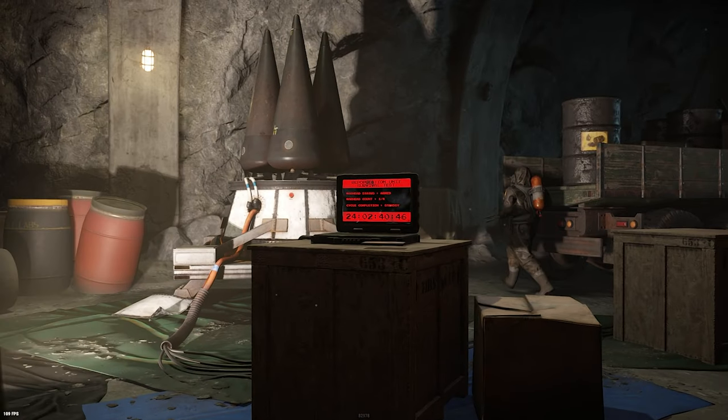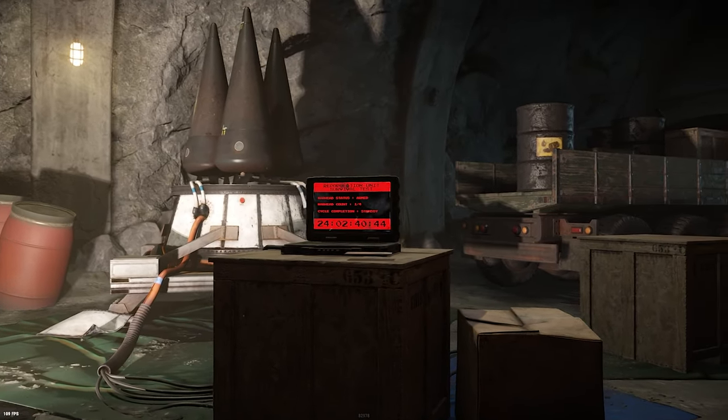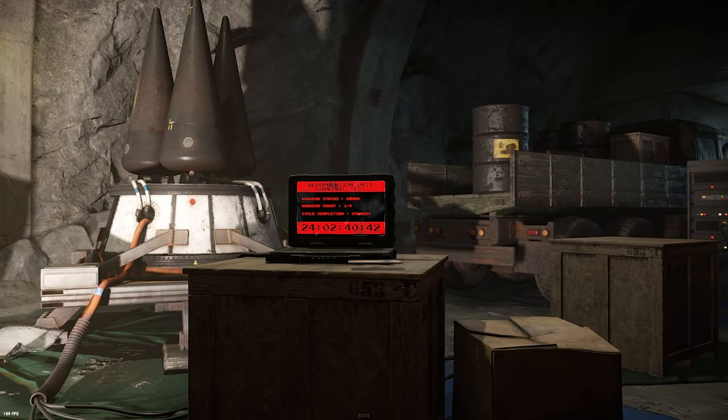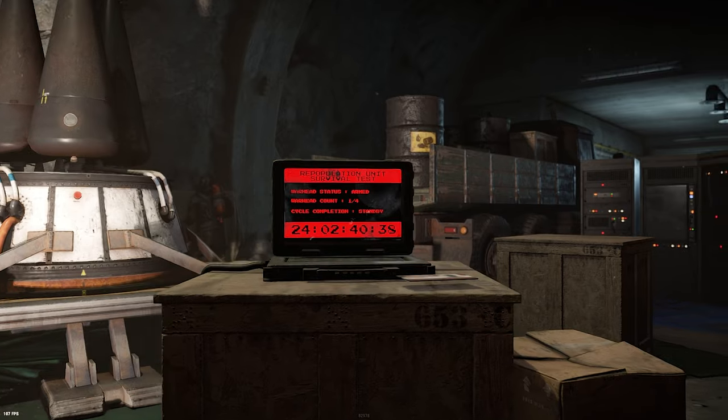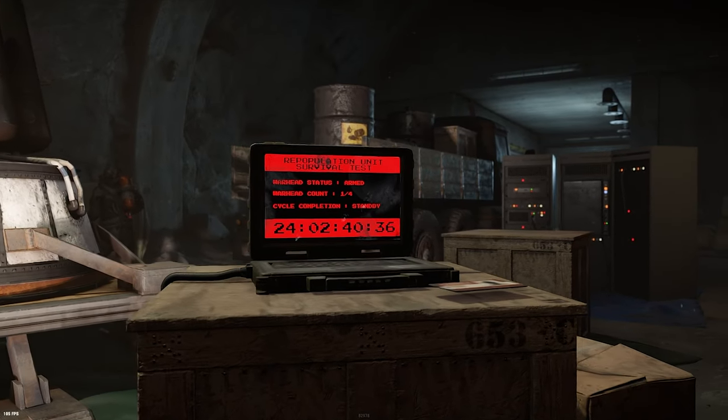Inside the bunker room, there is a laptop with a countdown ticking away to the end of wipe. On the laptop, there is also a cool easter egg that reveals what the name Rust really means: Population Unit Survival Test. It's cool to see Rust expanding on the lore, and hopefully they will continue to do this in the future.